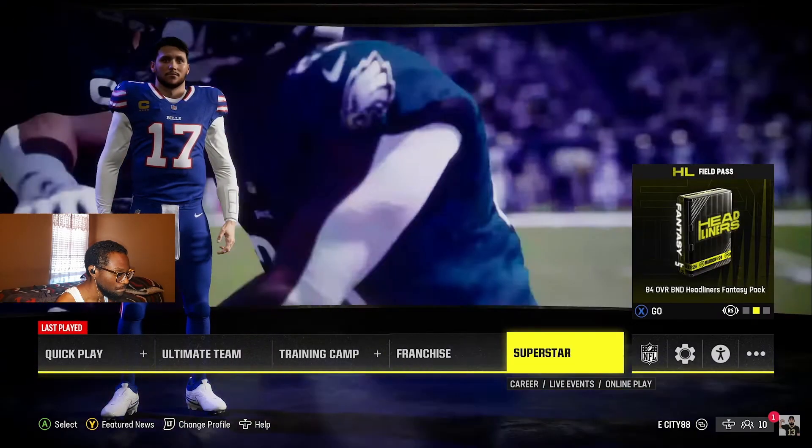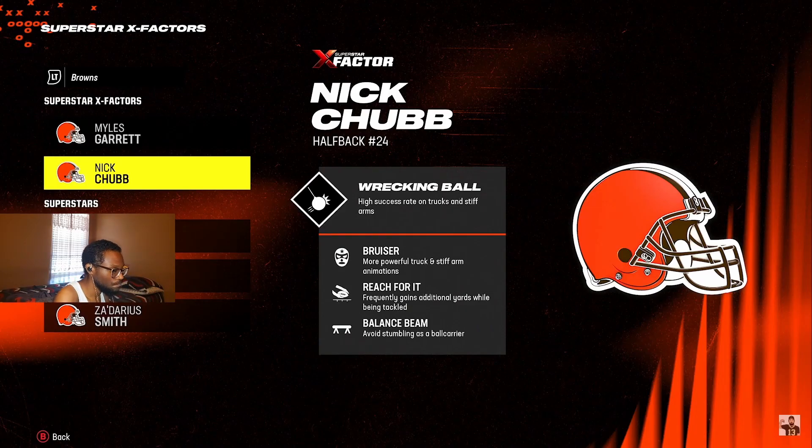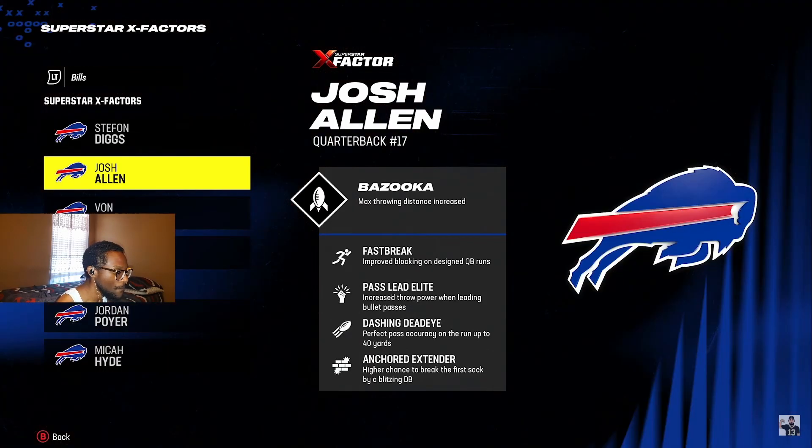Number seven: learn the abilities. From the main menu, scroll to the NFL shield icon, select it, and click 'View Superstar X-Factors.' Scroll through every team and get familiar with players and their superstar abilities — abilities really dominate the game. For example, Nick Chubb has 'Bruiser,' giving him more powerful truck and stiff arm animations. If you like running the ball, you might use the Browns or Derrick Henry who has similar abilities. If you're a passer, pay attention to quarterback abilities — look for guys with Gunslinger, Pass Lead Elite, or Set Feet Lead for better passing velocity and accuracy.